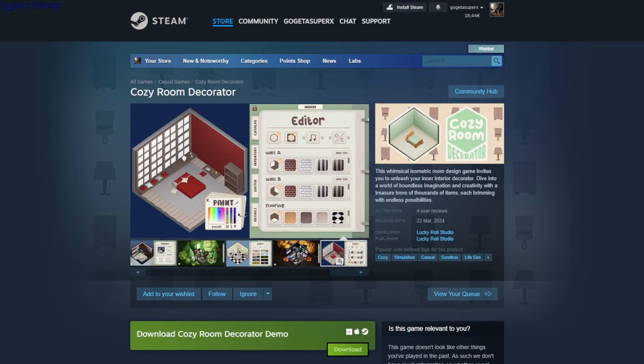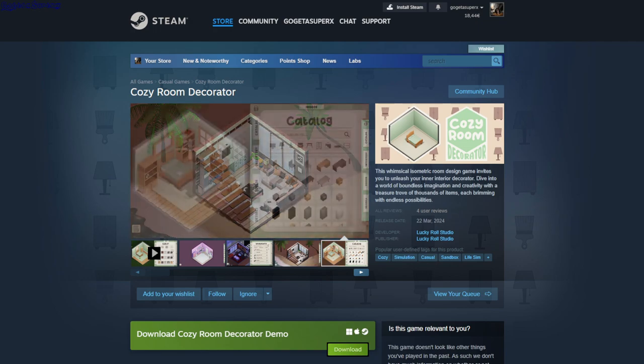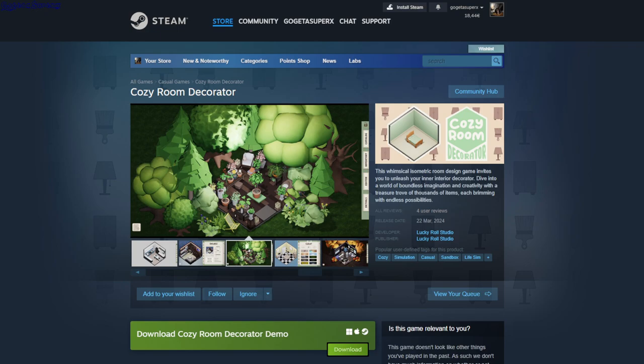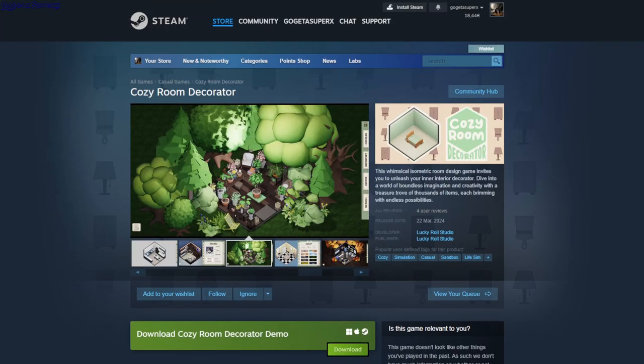Cozy Room Decorator. Cozy simulation, casuals and books, live scene. It's simple — you have this box and all this furnishing and you can just decorate it however you want. It's a demo single player game, full controller support.